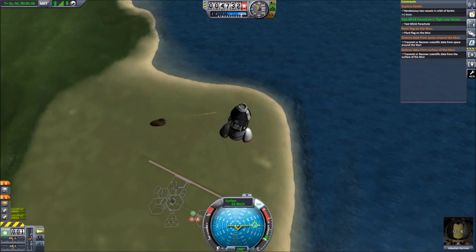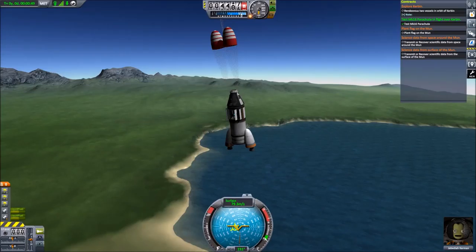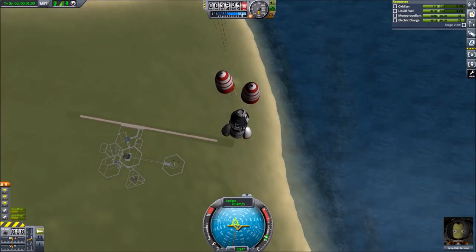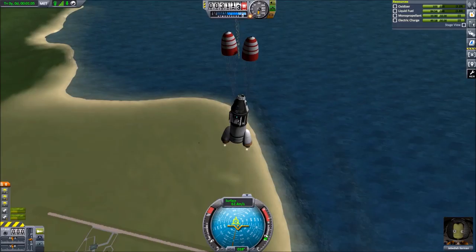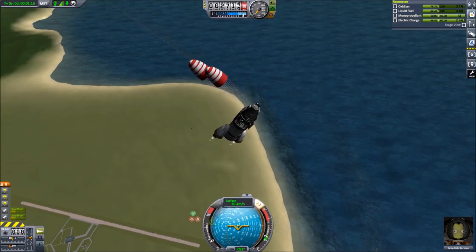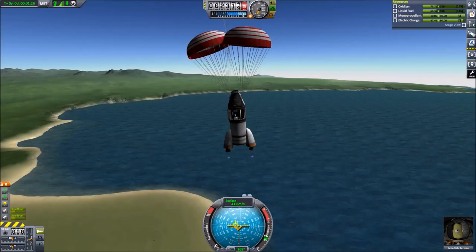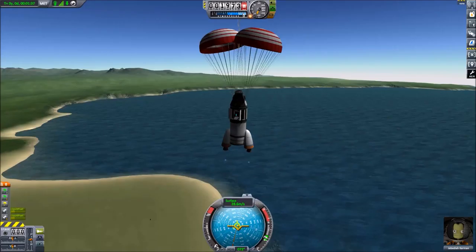We'll get the crew report while we're at it. Now that we're going down we're doing great. We've used very little fuel, so we'll burn some off — if we keep all that fuel we'll be too heavy to land easily. We don't want the ship to start going backwards, so we'll point it in the right direction. This is definitely going to be a weird descent, but it got us $22,000 and three science, so it'll be alright.